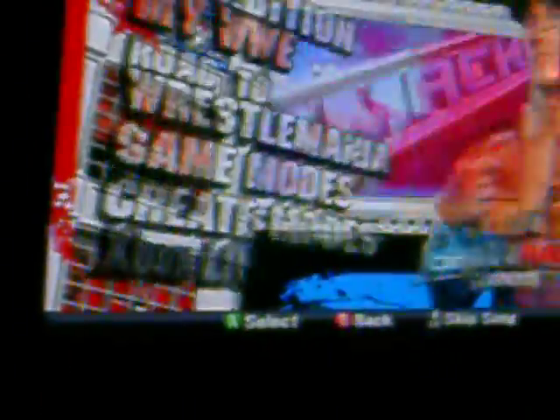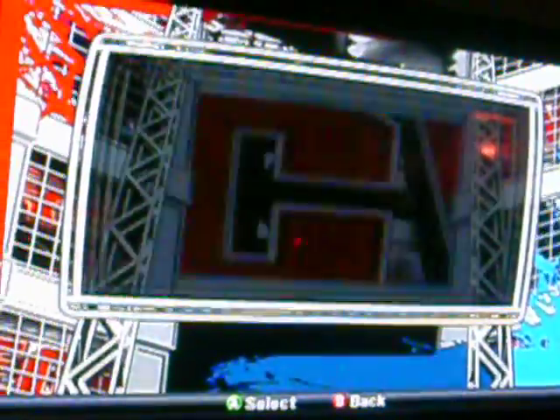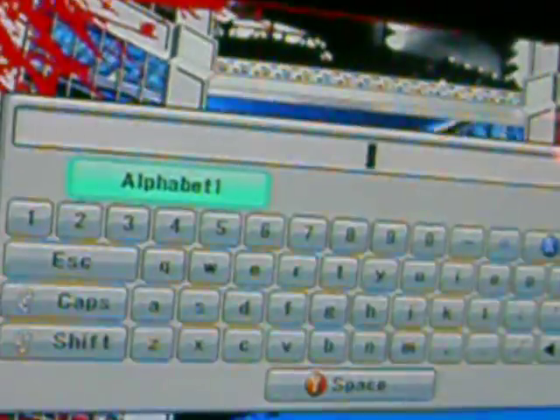First step, go on... Then you go to Options, and go down to Cheats. Then type it in.